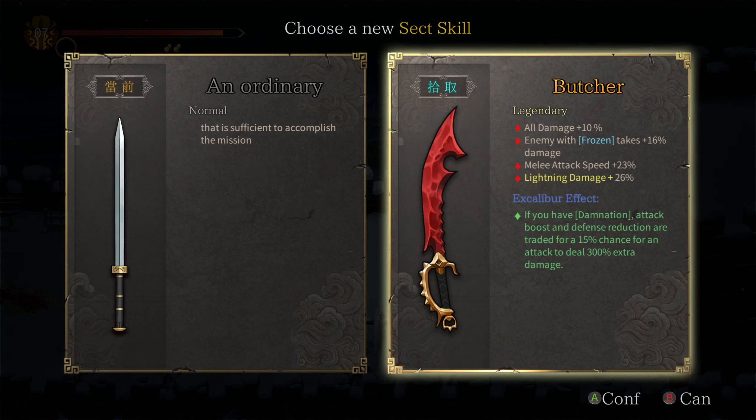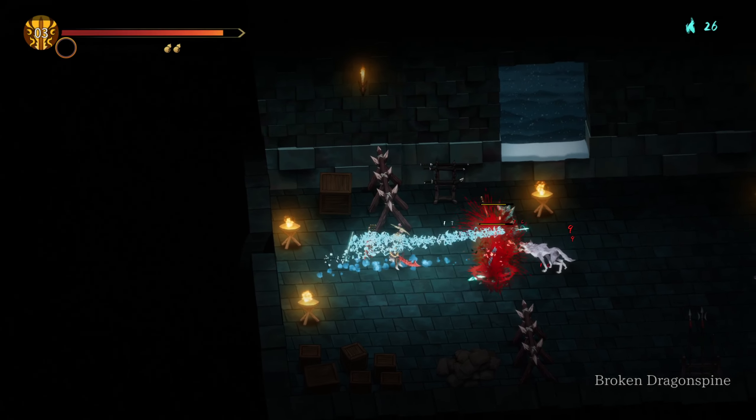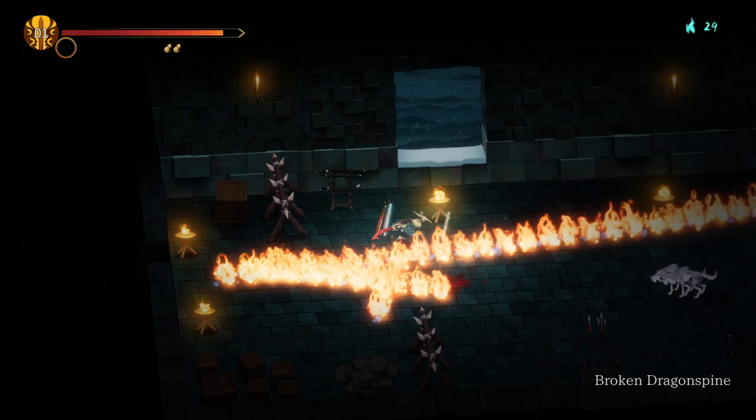What's this? Legendary. Oh, it's lightning damage — frozen and lightning. So I need Damnation. It's similar to the... actually, that is the weapon I had before. It's just an upgraded version.